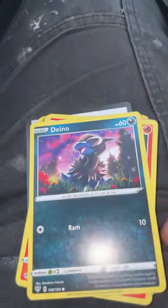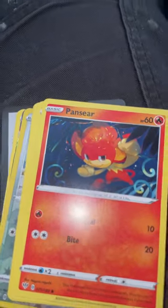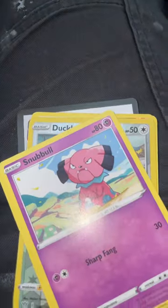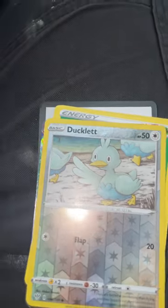What do we got? Let's see — I don't know why my flashlight's on — but we have Diancie, we have Pansear, we have Marill, we have Snubbull, we have Tauros, and then we have a rare Ducklett.